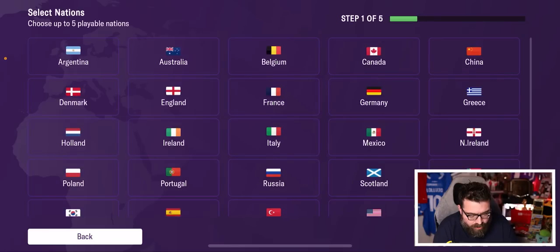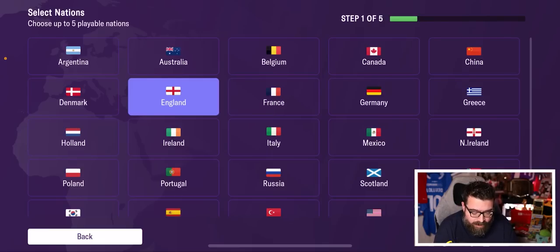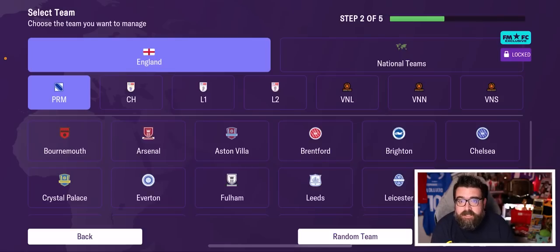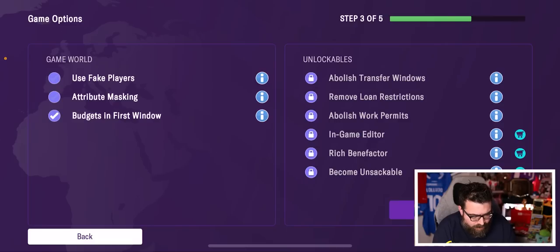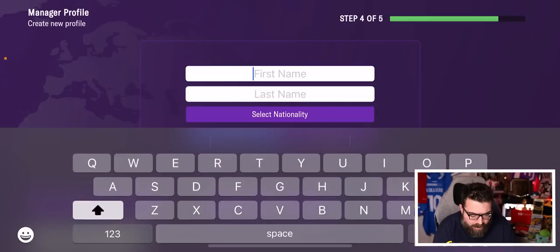We're just going to do a standard career with Manchester City, because they're one of the two licensed Premier League teams in the game and they're in the Champions League, so we get to have a look at the Champions League stuff as well. We don't want to use fake players. Attribute masking is off as standard, which is interesting because it's on by default on PC. We'll leave all these settings as they are.